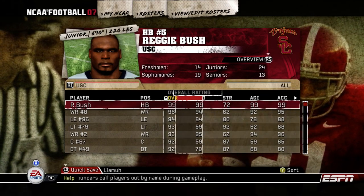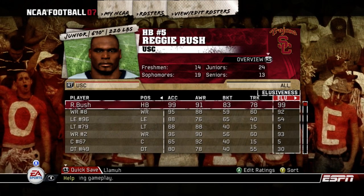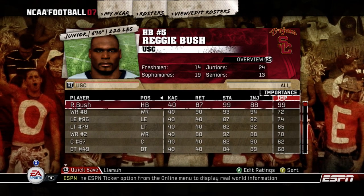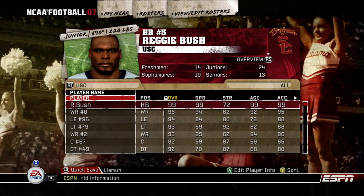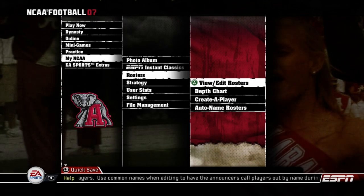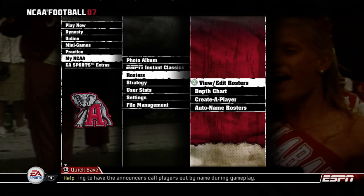As you see, it's a 99 overall with 99 speed, 99 agility, 99 acceleration, 99 elusiveness, 95 juke. This guy is going to be an absolute mammoth on the field today. I'm not going to lie, NCAA Football 07 was one of my favorites they've ever made. Let me know in the comment section below what your favorite NCAA football of all time was.